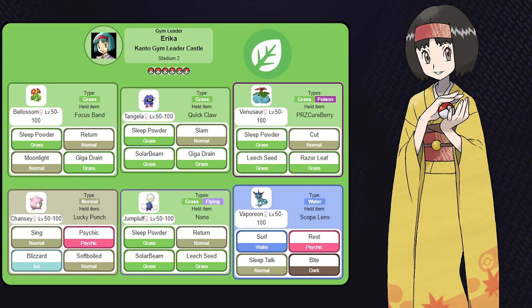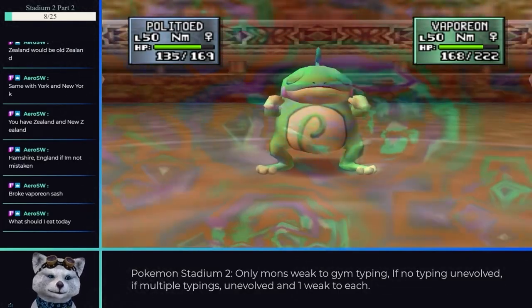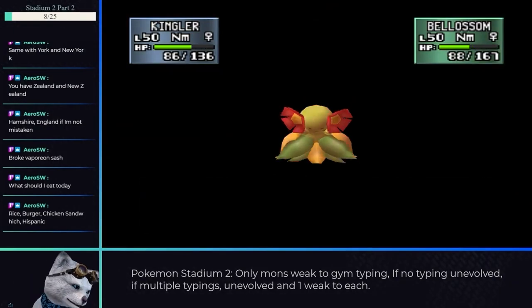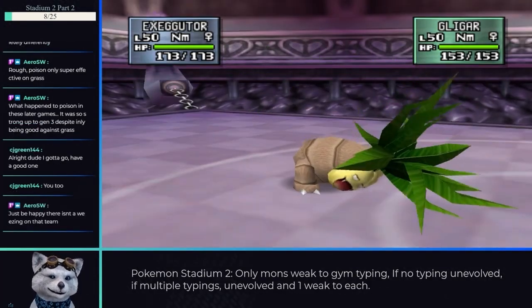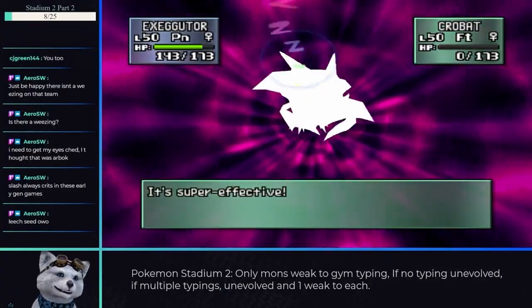Erika is next in one of the underwhelming fights of Kanto. I opted for Politoed for Perish Song to help deal with Vaporeon, which was honestly the hardest thing on her team to deal with, and then Kingler and Slowking for anything else you might find. Janine I took down on my first try. She almost always goes for status moves, so you have time to set up things like Leech Seed or Sleep, and it lets you sweep her whole team pretty easily.